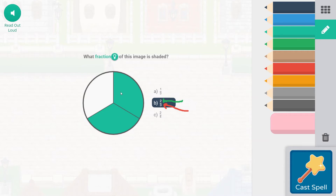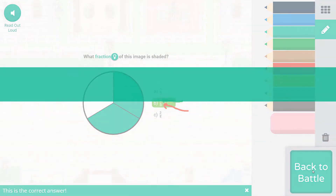There are one, two, three sections — it's been divided into three sections. And two of them are shaded. So this represents two thirds. Let's go ahead and cast that spell.